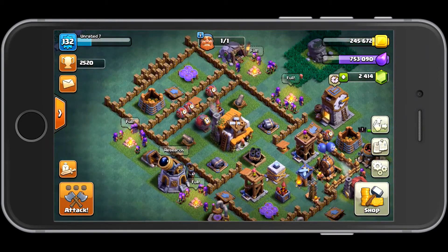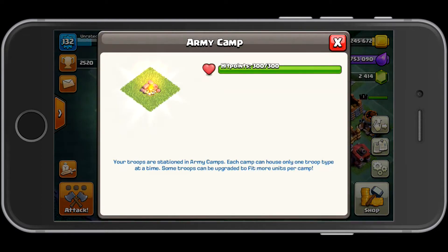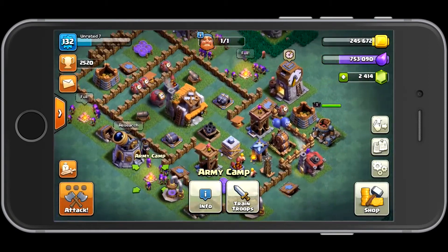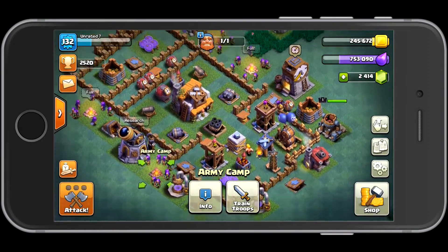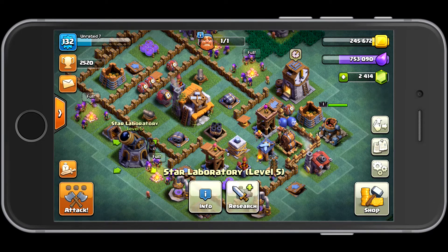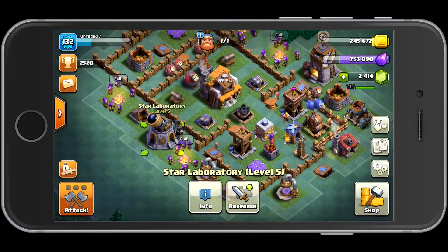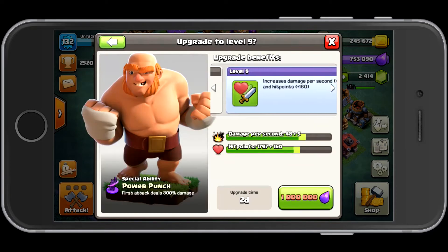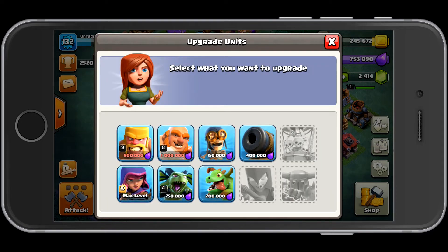The next thing I want to focus on is my attack strategy — I'm using only archers, and I've got them all to level 10. Focus on getting your defenses upgraded cheapest first. For your star laboratory, if you're going to use my strategy, just focus on getting your archer upgrades. If you do want to upgrade other things, I would advise upgrading your barbarians and your giants, but don't worry about anything else.